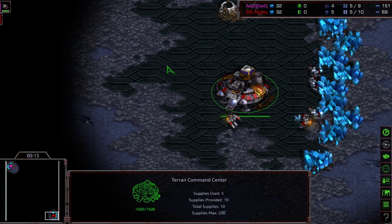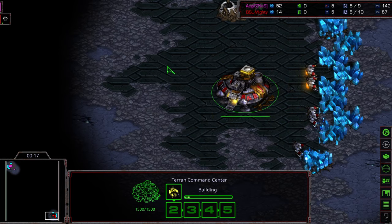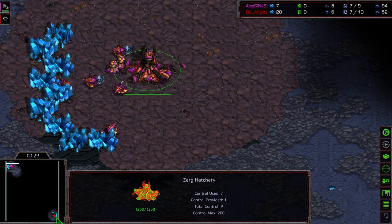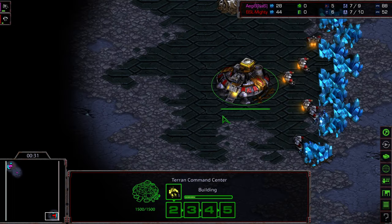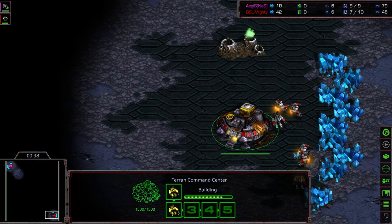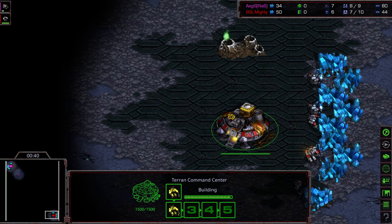We have Mighty as the Red Terran. Is this the first ZVT that we've seen on Overwatch? I believe it might be. I feel like this is a map where you don't have an exposed main, and you've got to go in pretty deep with Mutalisks to get to the main. But the natural expansion has kind of that nice cliffside edge where Mutalisks can dive in and out.